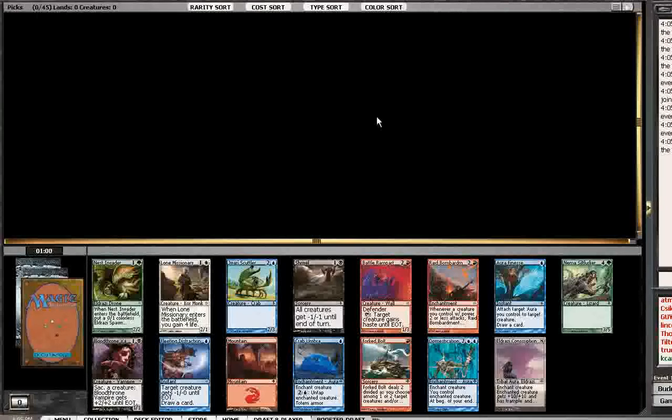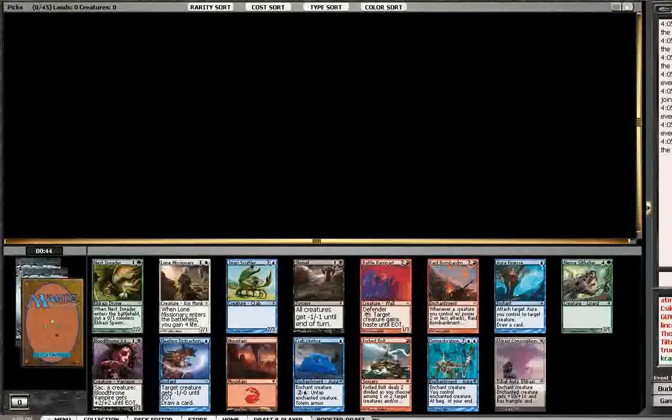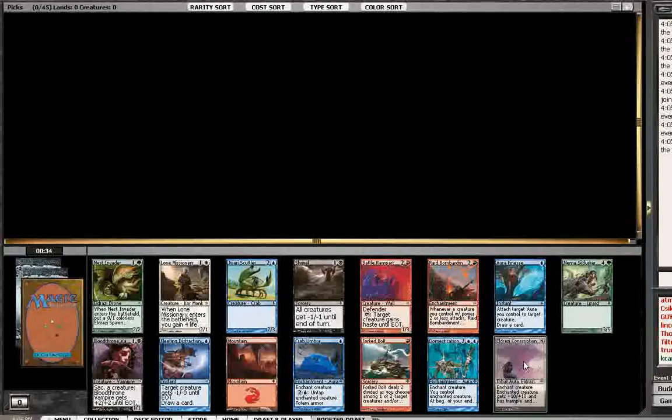Alright, here's a Rise of the Eldrazi draft. This is the first pick. We have Eldrazi Conscription, obviously. And Domestication is a really good card, but Eldrazi Conscription is a card where you just come out of nowhere and win the game. This card is played in the Pro Tour extensively in the Mythic Conscription deck. So generally cards that are good enough for Constructed are first pick material in limited, although not always.